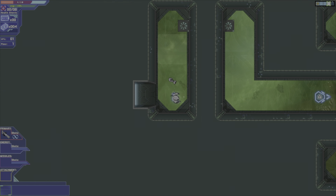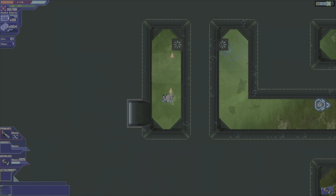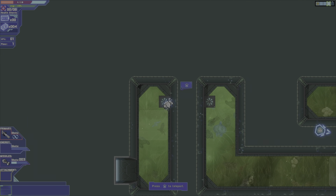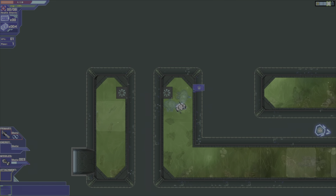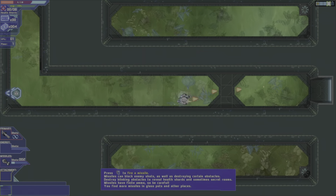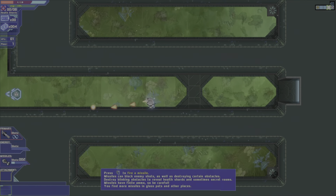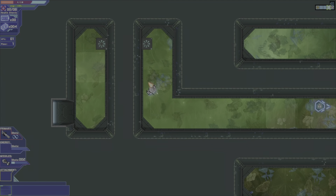Back to the positive things: there are all sorts of shops and things scattered around each floor, even secret chambers. Your main weapon has infinite ammo, so go nuts. But your missile launcher needs missile blocks. This type of barricade can only be destroyed by missiles.